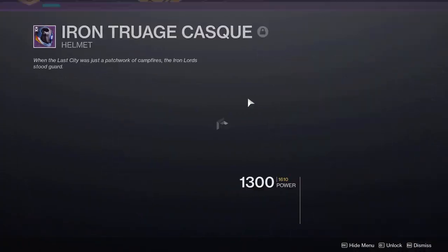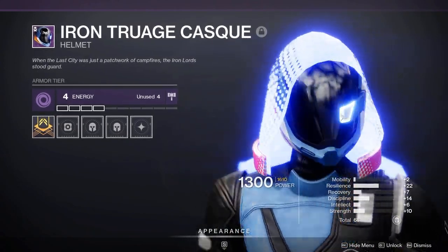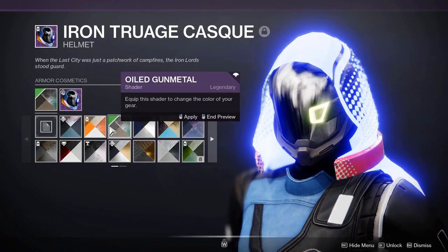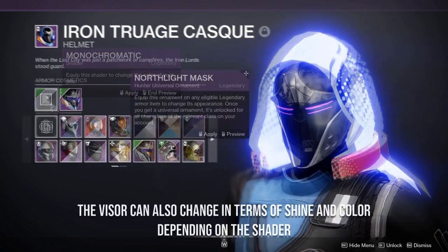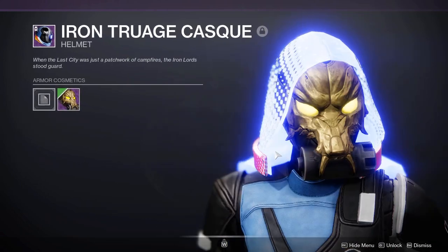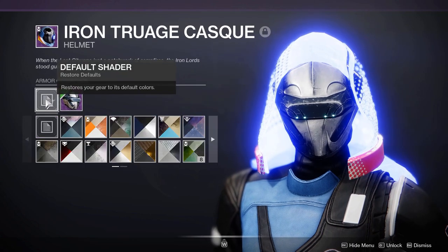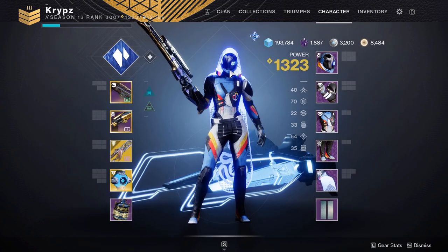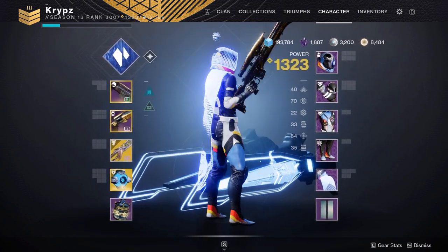There is a slight glow on the helmet — on the visor there's a silver that comes over it and it's still a glow piece, which is also shaderable. Depending on what shader you use it changes color. I'd recommend pairing with more glow pieces. The Canis Liner doesn't work too well, but I'd recommend going with more glow on the pieces overall.